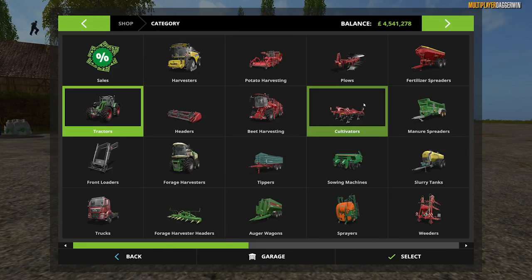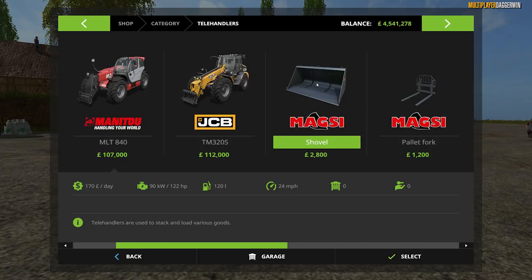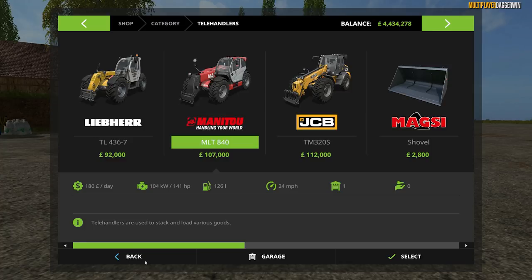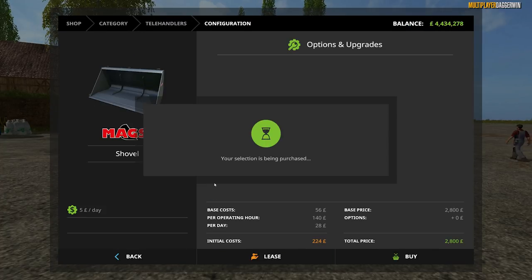I won't do all the setup on screen because it's going to take a little while, but I will just buy some of the essentials. I would have thought we'll be doing some kind of animal work — I'm not too sure — but we'll get a telehandler. We may need it for bales and such anyway. That will be okay and maybe a bucket as well.